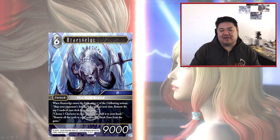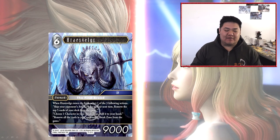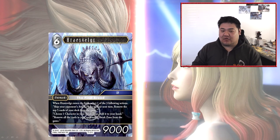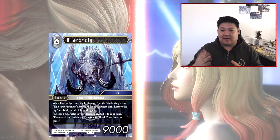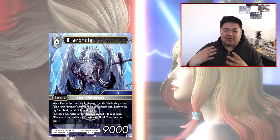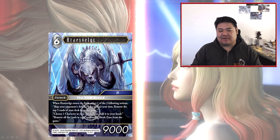This card is actually interesting and I think people are kind of sleeping on it a little bit. Looking at the priorities of his abilities, his most default ability is choosing one character from your break zone and adding it to your hand, which makes it effectively a 4CP 9K forward that allows you to cycle a card from your break zone. Straight up, that's not too bad by itself, stat-wise and effect-wise.